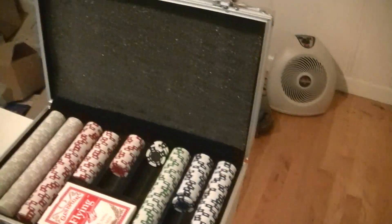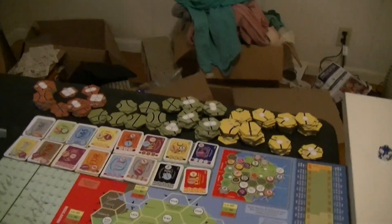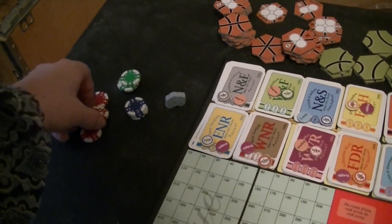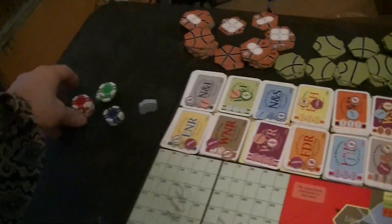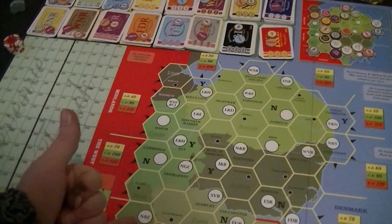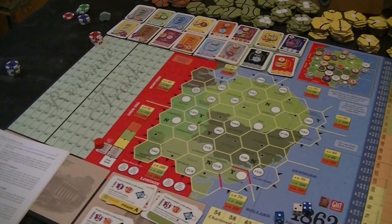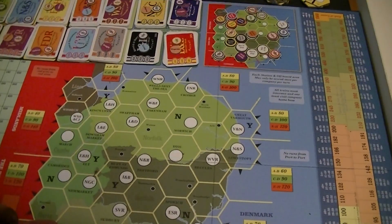You have to bid in multiples of five. I'm going to put that 20-buck bid down, and now here comes the real question: what do I want? The N&E makes the most money — 120 right off the bat.